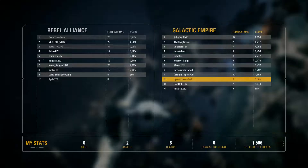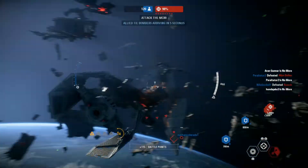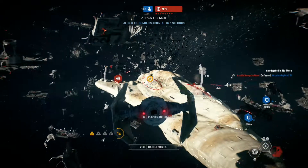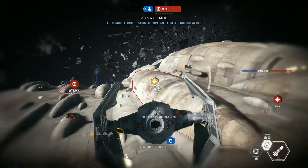All forces target the Mon Calamari cruiser. Disable those sensor clusters to weaken its defenses. Make their victory short-lived. Our TIE bombers are initiating an attack run. Cover them.